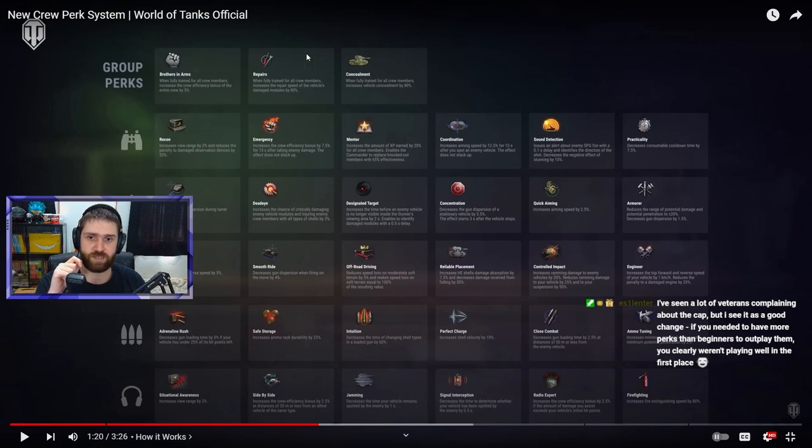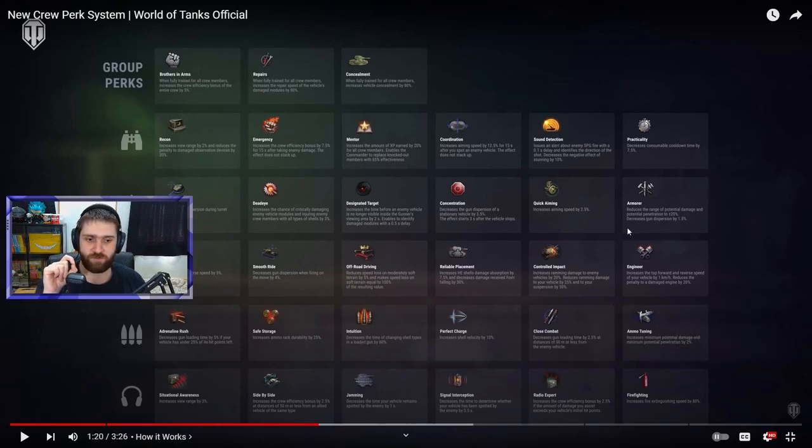You can get three group perks and three of the individual role-specific ones, or just take all six specialized perks without the group perks. Heavies can actually go with Brothers in Arms and Repairs, then have more of the specialized perks, which is going to add some more variety to how people play the game.